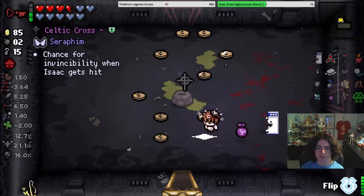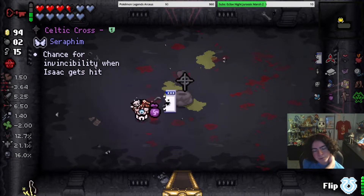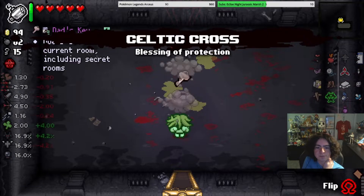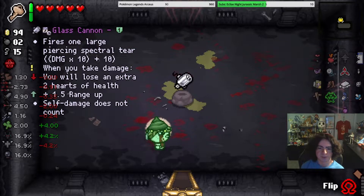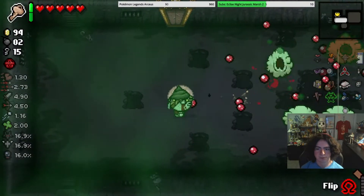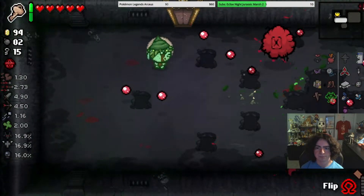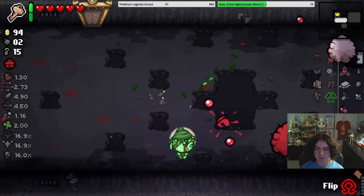Rune Bag is definitely glitching out somehow. So we're going to pick up this, and then flip, and then pick up this, and get rid of Glass Cannon, because now I don't have to worry about angel rooms. Just also RIP Friend Finder. I don't think Dad's Key opens up stuff like Red Key does though.